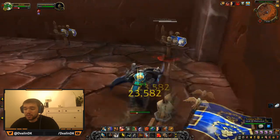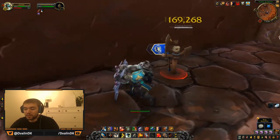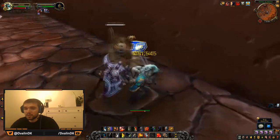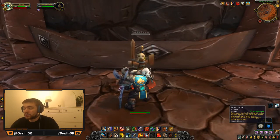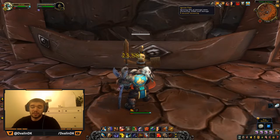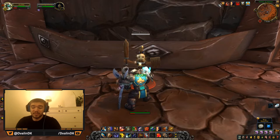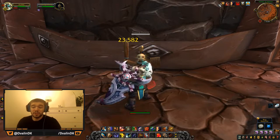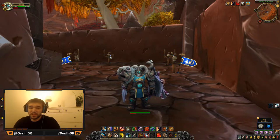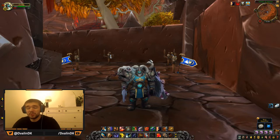Let me show you here — I'll get some rage by charging and using rage-generating abilities. Now you can see on this target: I'll use Shield Block and Ignore Pain at the same time. And now I have both Shield Block and Ignore Pain active simultaneously. That means you can basically macro them together. You can now use Ignore Pain seamlessly with Shield Block or any other spell, making for a much smoother rotation without being affected by the global cooldown.